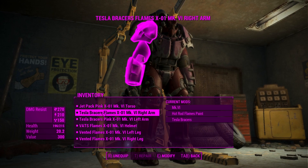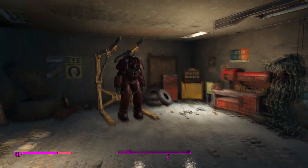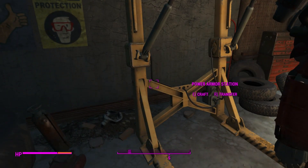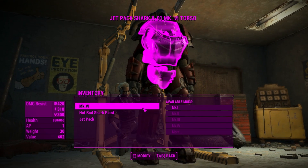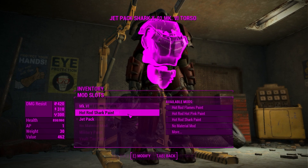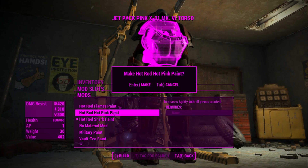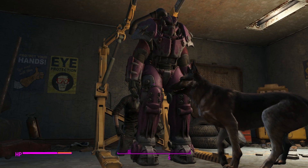In order to put this paint on your power armor, you will need to find a power armor station. Once you do, get out of your power armor and make sure it is right beside the station. Click on the power armor station to craft, and then you will need to go through each and every single part of the power armor and change the color manually.